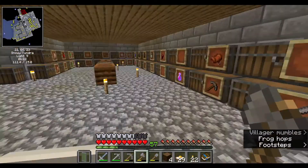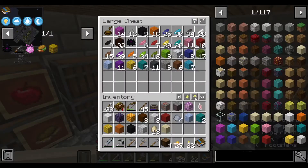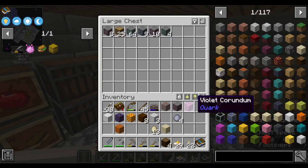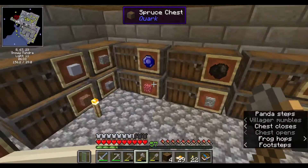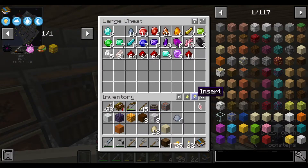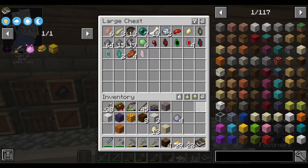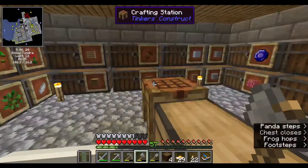But yeah, that's the downside of those blossom trees. They have a lot of branches consistently, which makes it kind of hard to tell when there's going to be something life-ending there.